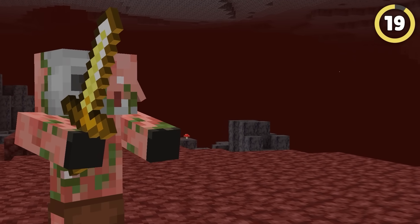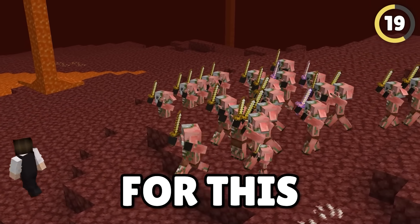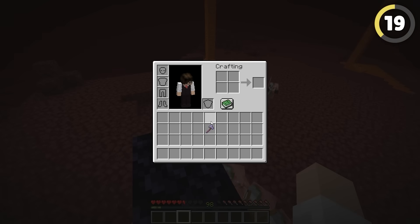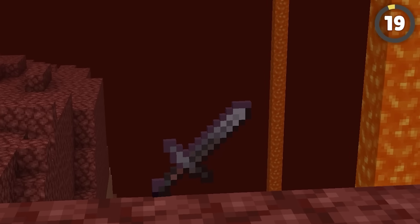Zombified piglins are the most annoying mob to deal with in the game, mainly because you get an army of them chasing you even if you hit one accidentally. The fix is surprisingly easy: all that's required is a weapon strong enough to one-shot the piglins. Even a stone axe with Smite 5 will do the job, but if you're a real baller, you could use the netherite sword.